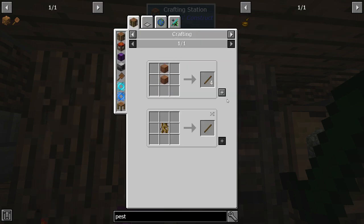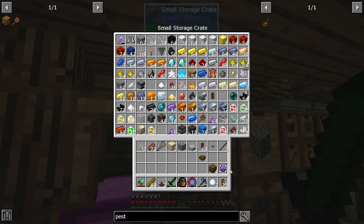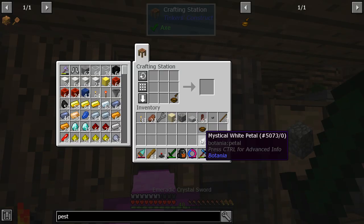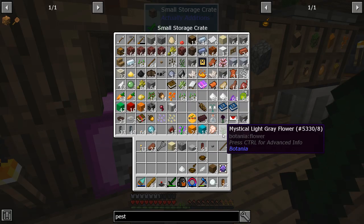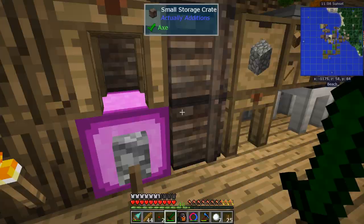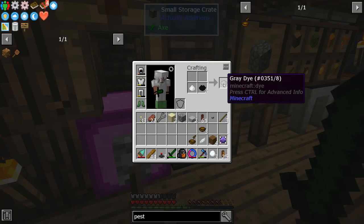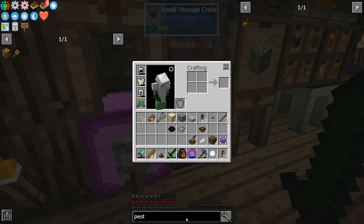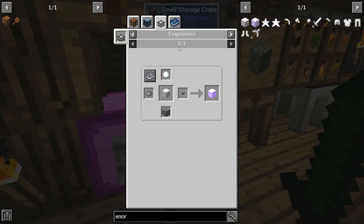Let's get pestle and mortar — we can get sticks, get pestle and mortar, and then grind down the flowers. There's white — now all I need is black. Oh, black lotus — actually additions black, so you're black dye, and you're floral white, so that's gray. Back to anori — this is a long way around sometimes.